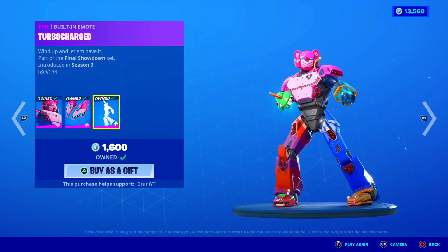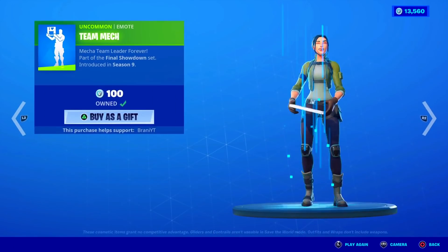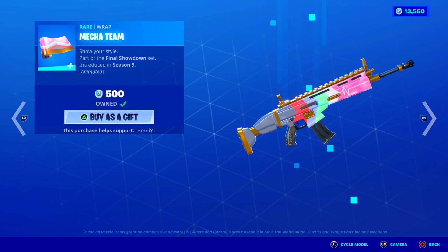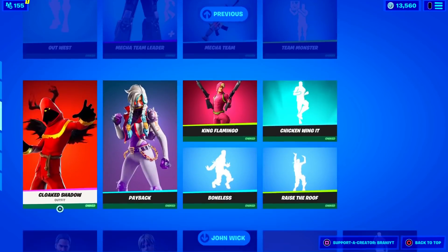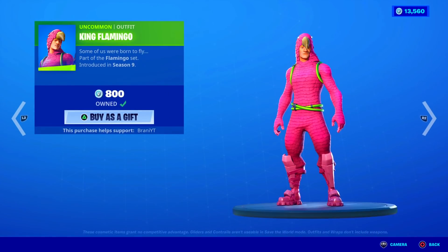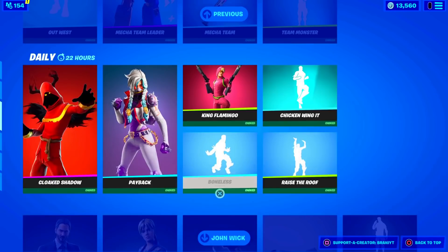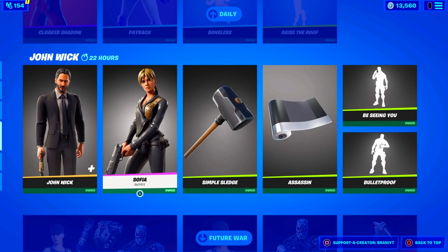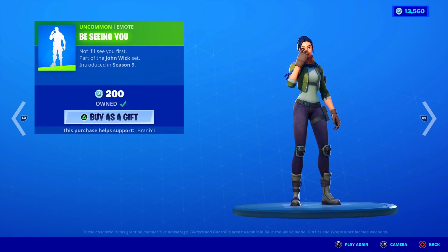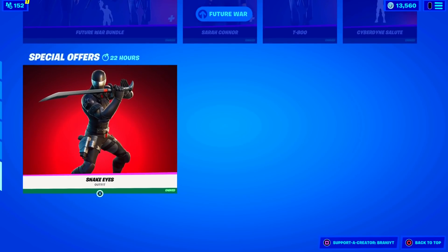The Mecha Team Leader is back with the chat set bag bling and the Turbo Charge built-in emote. The Combo Clover's Pickaxe, the Team Mech emote, the Team Monster emote, and the Mecha Team Animator Reru Rap. The Cloak Shadow skin is back with the bag bling. The Payback skin with the bag bling. The King Flamingo skin, the Chicken Wingman emote, the Raise the Roof emote, and the Bonus emote. And then John Wick is still here with the Sophia female version, the Simple Sledge Pickaxe, the Assassin Wrap, the Beat Seeing You emote, and the Bulletproof emote. We've still got the Future World Bundle with the Terminator and the Snake Eyes.